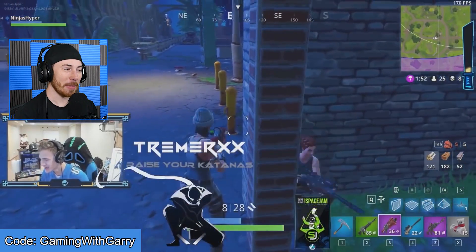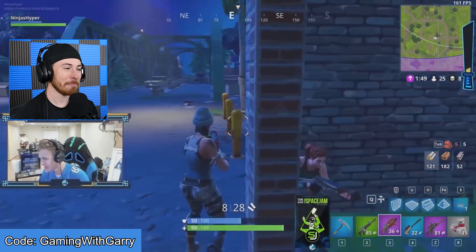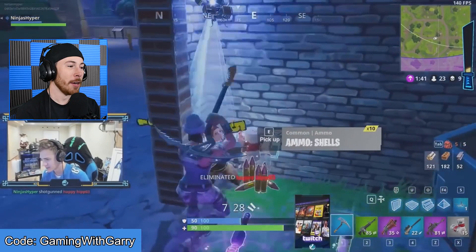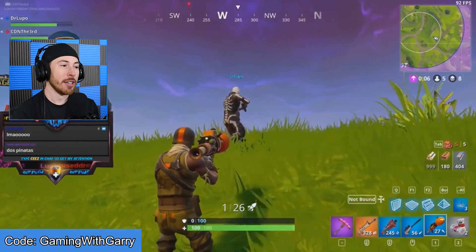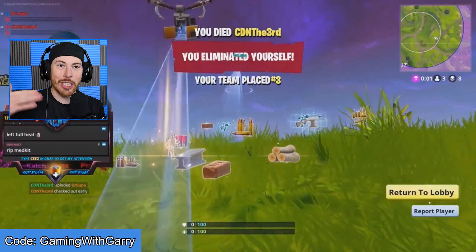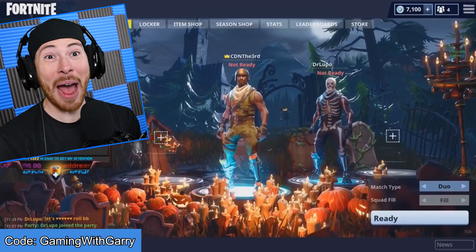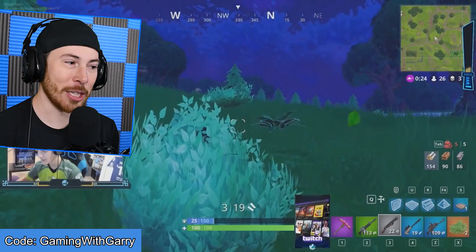Here's Ninja — he's just watching this player with a burst rifle and scoped — just looking at this person who back then would've been considered terrible. It's so rare now. It wasn't until players like Dr. Lupo, CDN the Third, Myth, and others really started to lay the groundwork for how to build in Fortnite.